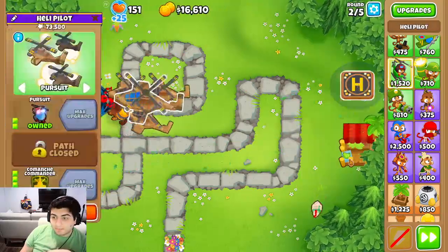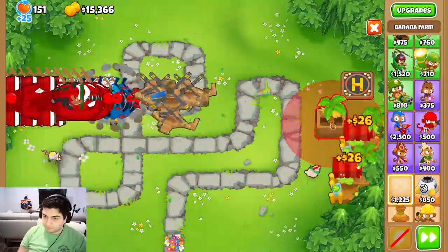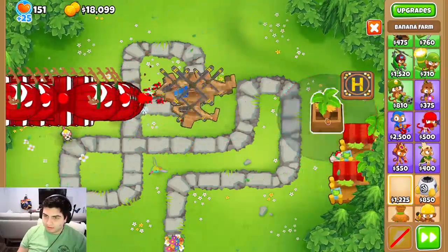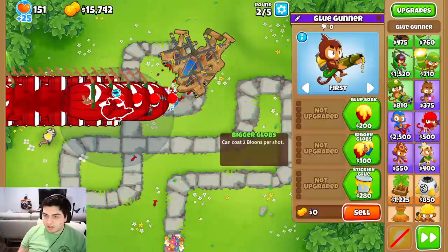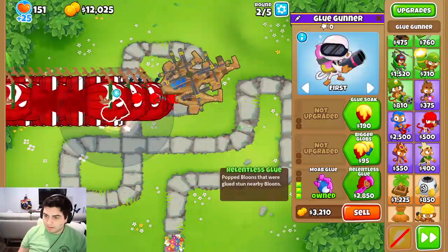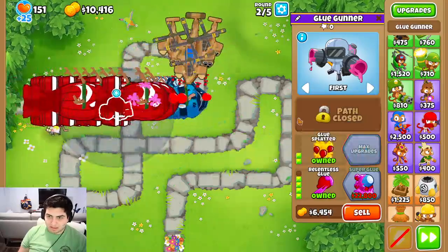There are BFBs. The type of MOAB increases. It's gonna be 50 — okay. So we are going to go Bottom Path for the Infinite Stun eventually.